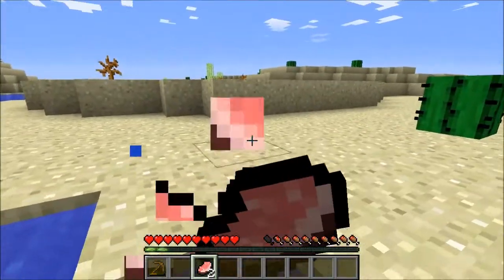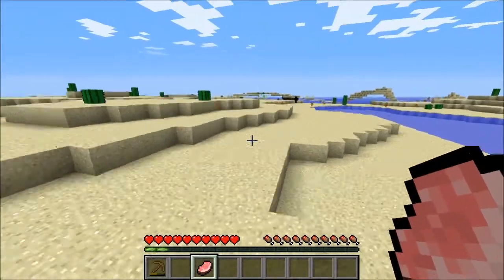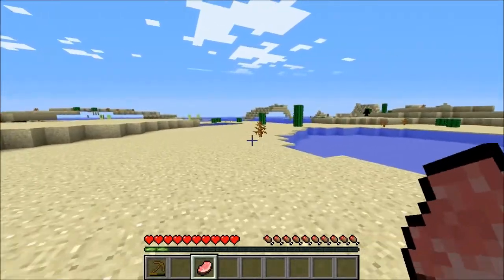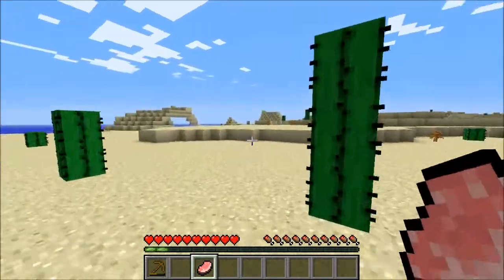How did I take damage? Took a half heart from nothing. Suffocation, Matthew. Well, I was in the air. I think your character forgot to breathe. Okay, I'm in this desert looking around for anything. I thought I was already lost.